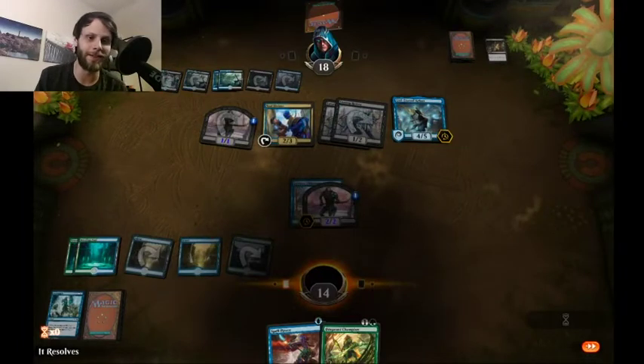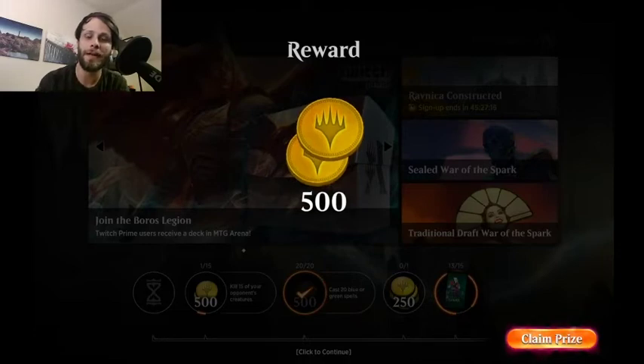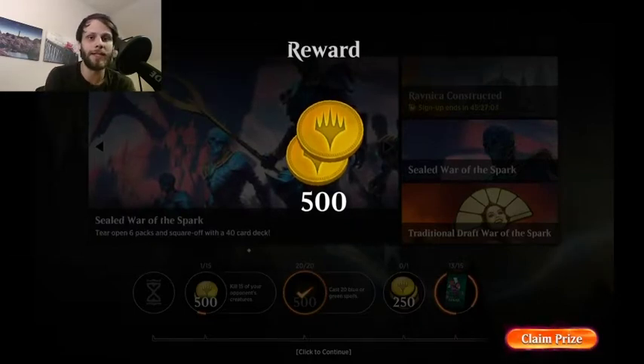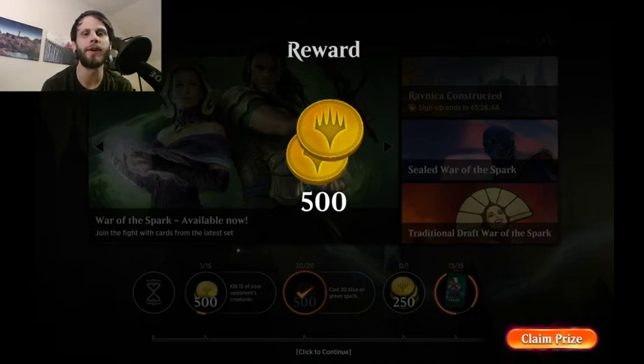I hate to be so negative and I do apologize, but this deck just didn't seem all that great once we got into the games. It seemed fair to test out a Simic Aggro list versus Mono Blue, but unfortunately it's nowhere near as consistent. Playing around with the land count and possibly some misplays on my part may have contributed, but I genuinely don't think it had enough legs to go anywhere. If you enjoyed the video please like, comment, and subscribe — I'll see you in the next Magic Arena video.